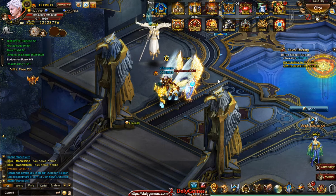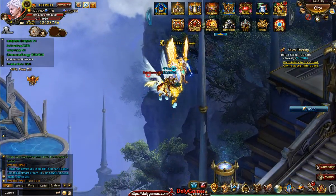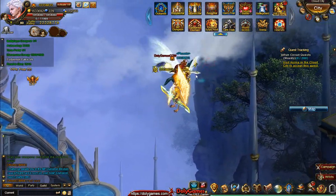Hey everyone, Cosmos here from Dolly Games. In this video I'm going to be showing a different strategy using Arcane Power to do a double AOE attack in Titan Temple or anywhere else — basically anywhere where you would benefit from doing two AOE attacks one after another, which would normally not be possible.